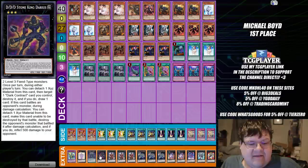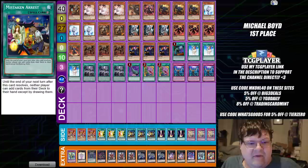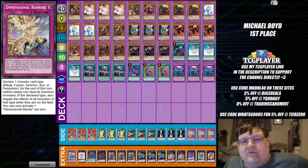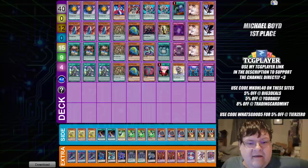We have triple Dante. One copy of Stone King Darius with one Deuce Makina. One Beatrice. And one Dante the Pilgrim. Then we have triple Lava Golem. Triple copies of D-Fusion. Triple copies of Mistaken Arrest. Triple Raigeki. And triple copies of Dimensional Barrier. Wrapping up our hot take for Burning Abyss — I am pretty intrigued with this list. I hope you watching this will give this a shot and have some fun with it.